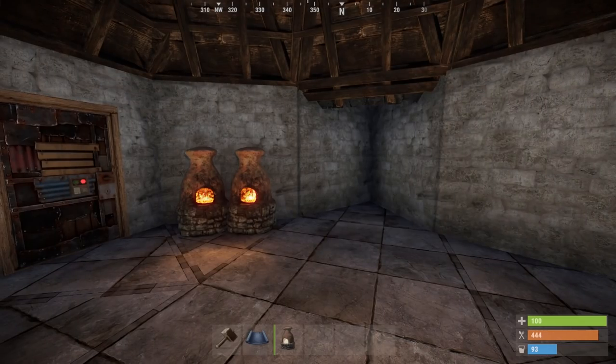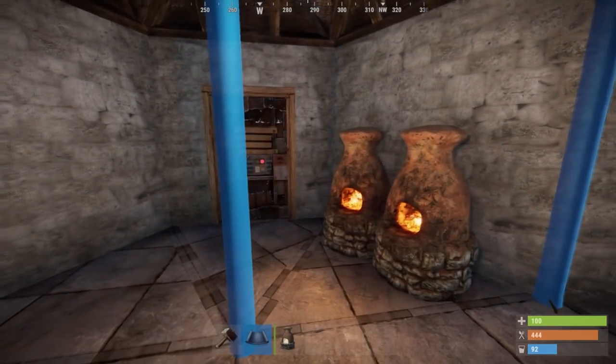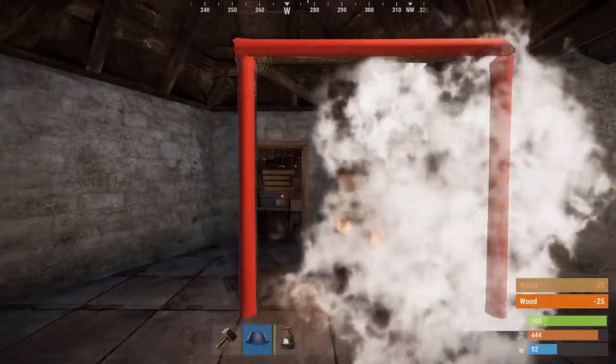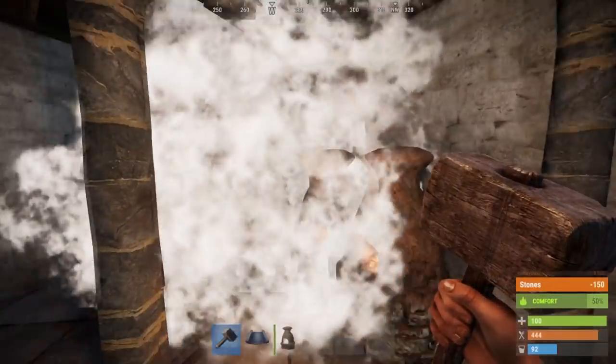For the next few hours of your wipe, or until you can get enough metal, you'll probably be living in an empty shell. If you decide to put down any furnaces, make sure they're to the right of the doorway so you don't have to pick them up or break them once you're ready to continue building.